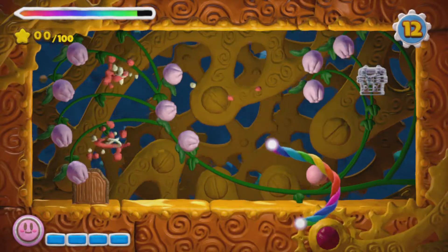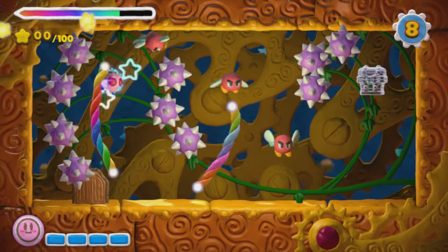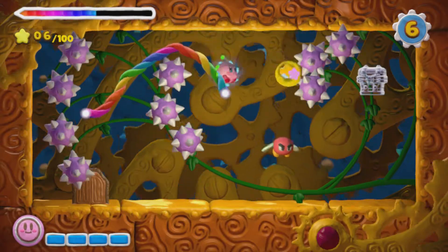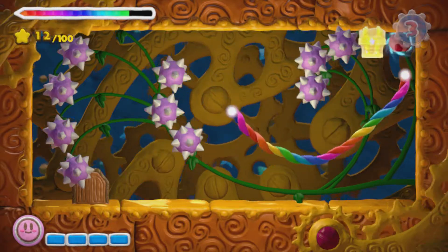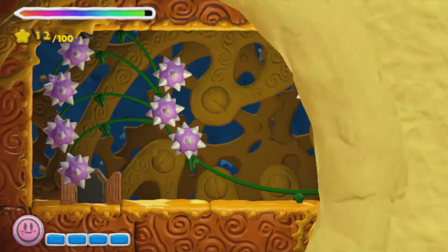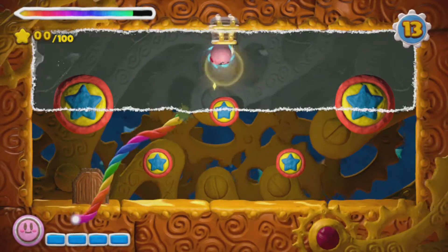Now wait for all these things to spawn. You'll see the Bronto birds spawn there too, so make sure you just kill all of them. And then just get that chest at the end. Watch out for the spikes, obviously, because if you don't, you're going to get hurt. Just draw a line. Simple.